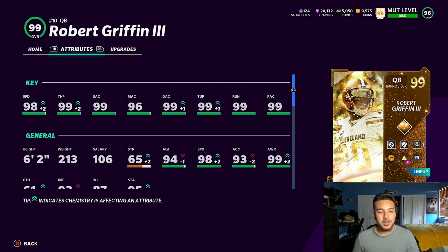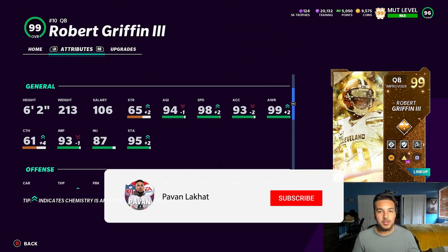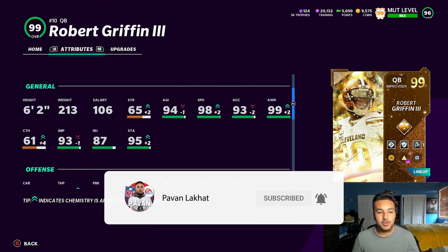Let me show you my RG3 real quick. He's 98 speed, all 99 throwing stats. His medium accuracy is 96, which isn't really going to matter. He's six foot two, 213 pounds — pretty big for a quarterback. Most quarterbacks like Vick are a little undersized, but RG3 is kind of big-bodied. He has 65 strength, which isn't a lot, but definitely more than Vick. I was thinking a Dante Culpepper or big-body build would go crazy this year.